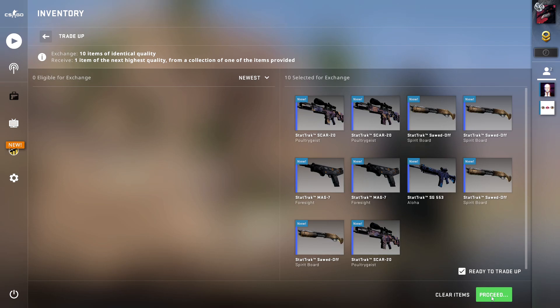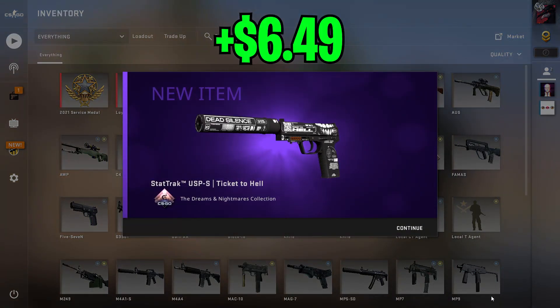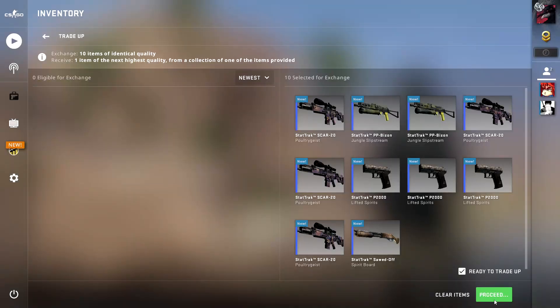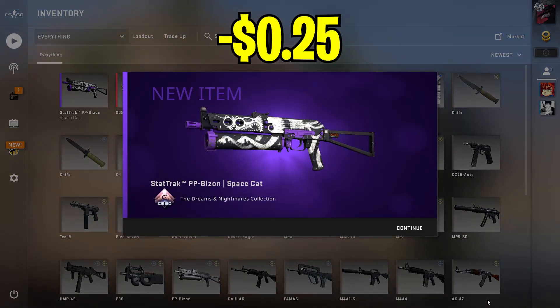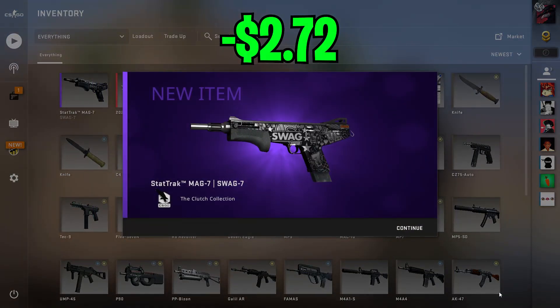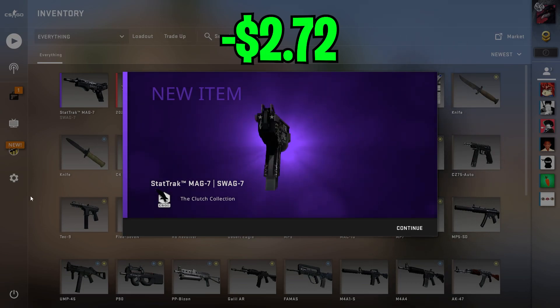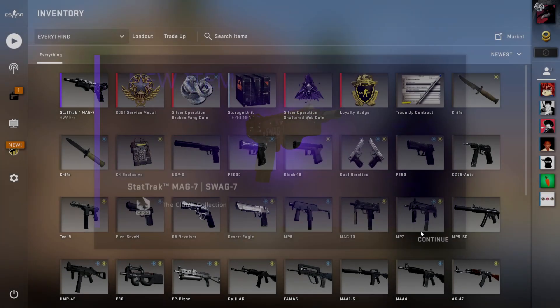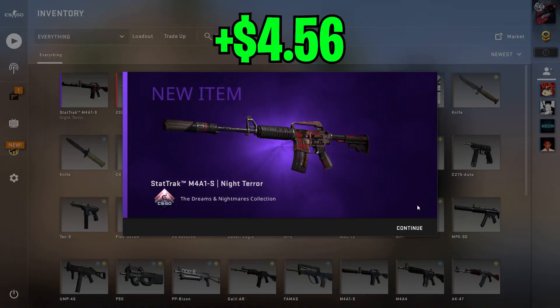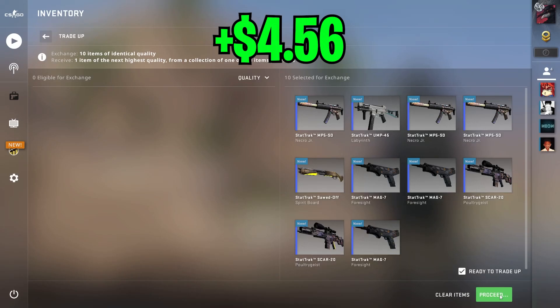For the first attempt at this trade-up, we got really lucky with the USP Ticket to Hell, which is a very big profit. Next up, we got the Bison Space Cat, which is a breakeven. Then for the third trade-up, we got the MAG-7 SWAG7, which is the worst outcome we could have gotten. Then for the fourth trade-up, we got an M4A1, which is really unlucky yet again.